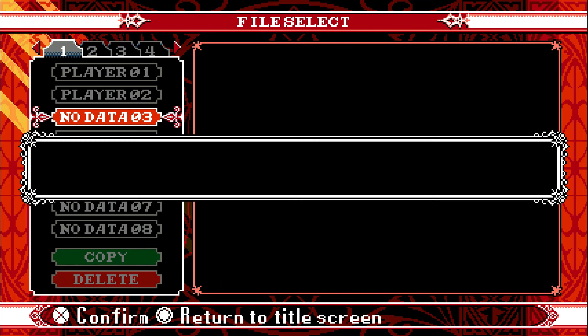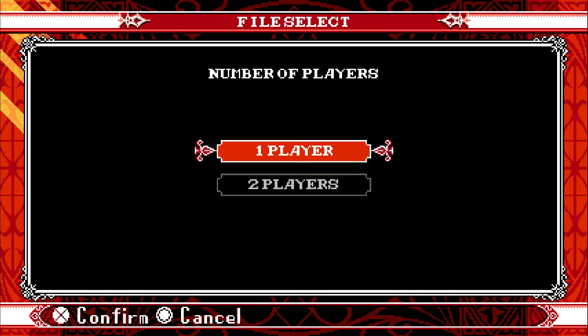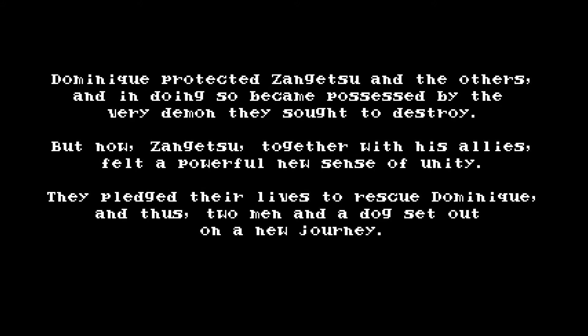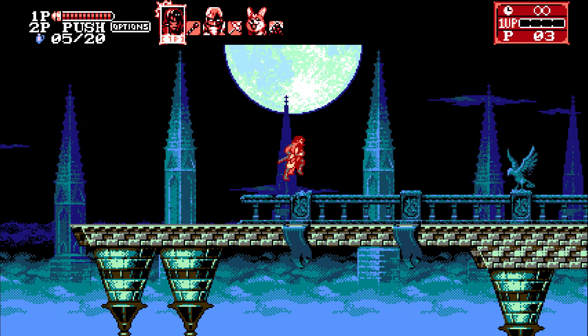Hey guys, what's up? It's your boy Mega Yoyo and in this video on Curse of the Moon 2 I'm going to show you how to get the good ending on episode 2. If you beat episode 2 with the solar racer, which allows you to have the three hit combo, the powered up sub weapons, and the circular slash, you're gonna get the bad ending.